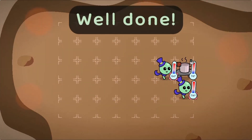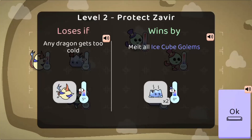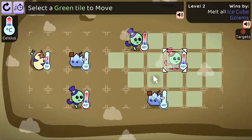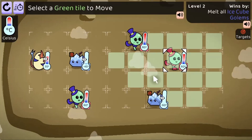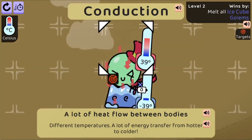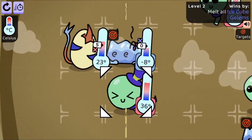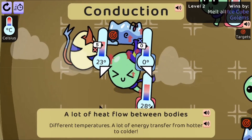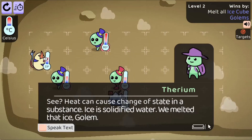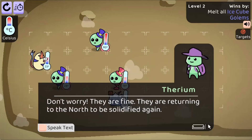Join your little brother to rescue your father from the ice golem's freezing spell. Master heat flow to find success in this chess-like game. On your turn, move your units and use your abilities like conduction and radiation. Use the mouse to click on the different spaces on the board to move your characters. You need to use heat to melt all the ice monsters to win each level.